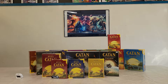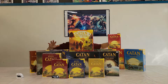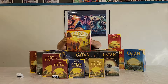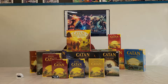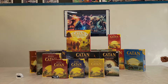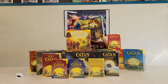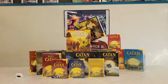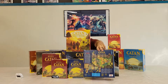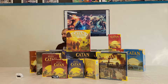Then we also have Catan Family Edition — that's meant to be about 60 minutes, for three to four players, ages 10 and up, so hopefully a little easier than the standard Catan game, making it a nice family experience. And this is a very neat one: this is Settlers of Catan — Settlers of America. It uses the American map and you go and claim all your resources across the continent.